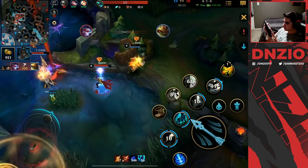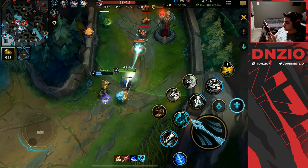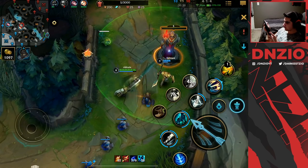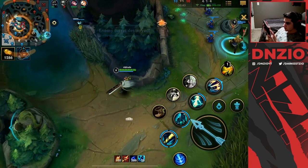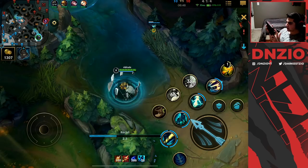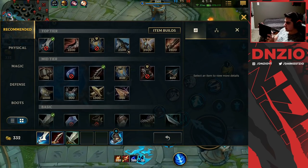Let's push this in and try to get the turret. Vayne is up there as well. I don't have my ultimate to help anywhere but we're at 37 stacks — pretty good. We're going to get this turret and then roam. I'll reset, buy my boots, and come back through mid.